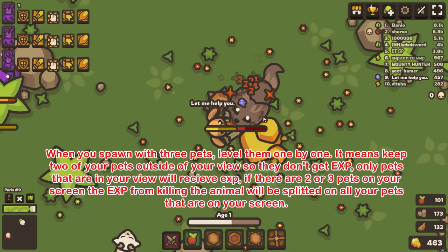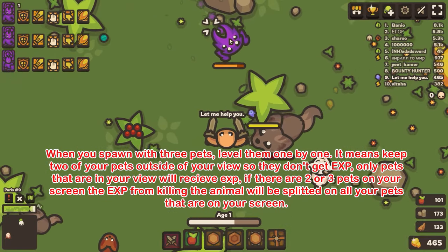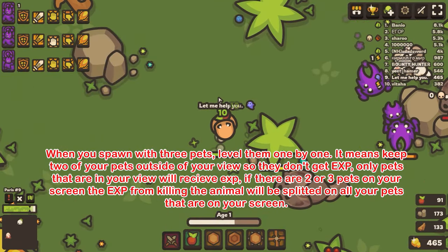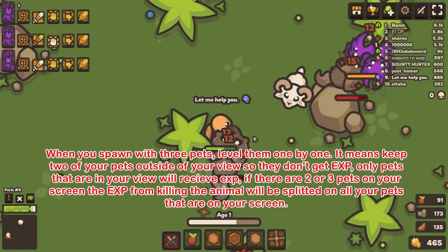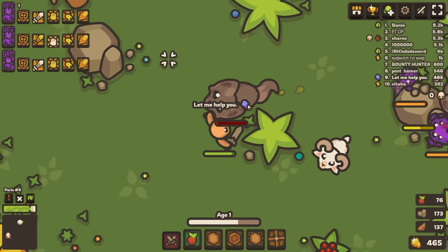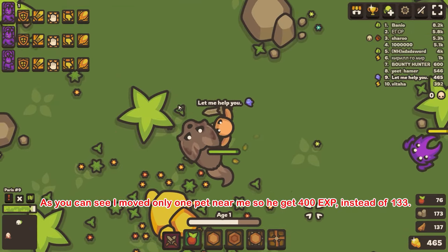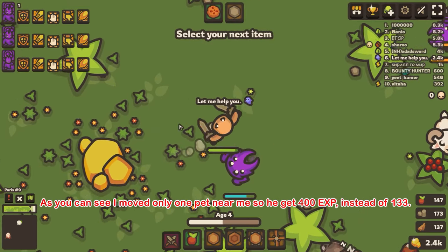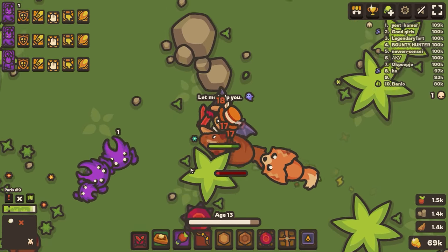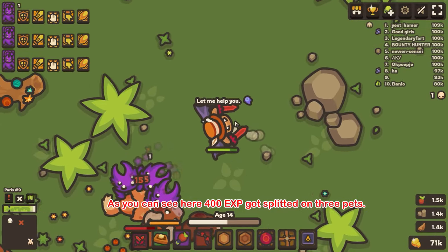Tip 8: When you spawn with three pets, level them one by one. Keep two of your pets outside of your view so they don't get EXP — only pets that are in your view will receive EXP. If there are two or three pets on your screen, the EXP from killing an animal will be split across all pets on screen. Move only one pet near you so it gets 400 EXP instead of 133.